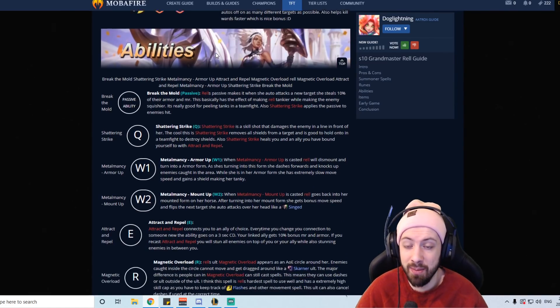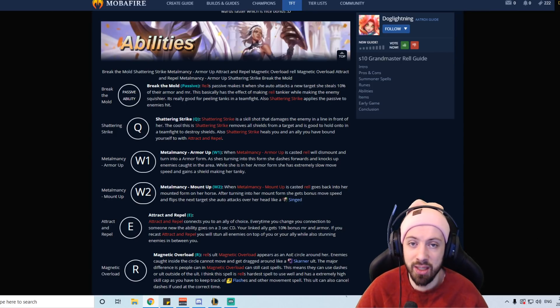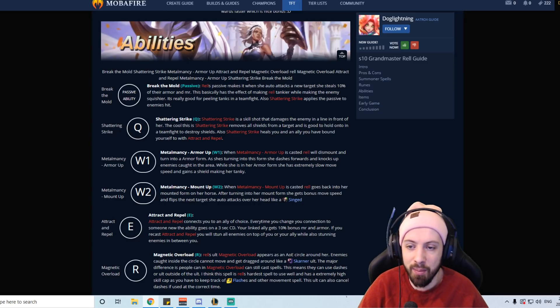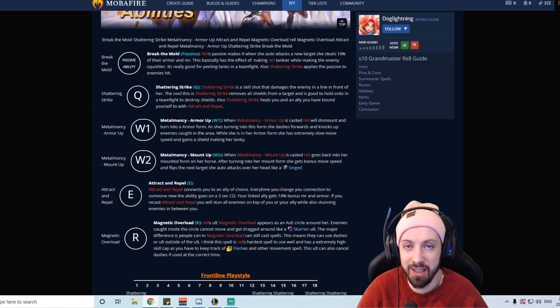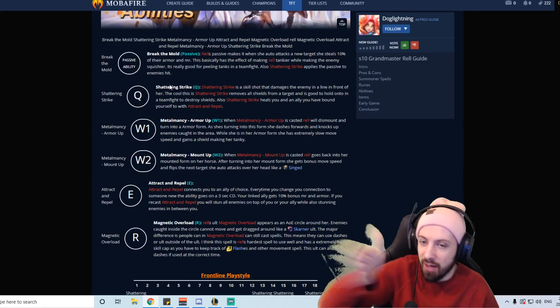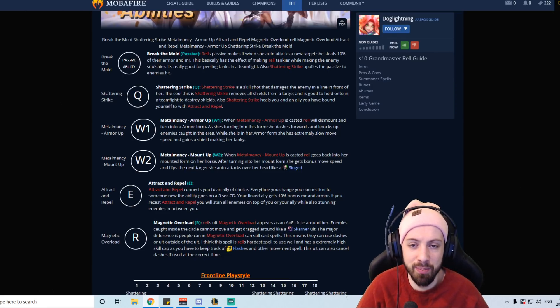For her passive, Break the Mold: when she auto-attacks a new target she steals 10% of their armor and magic resist, making herself tankier. You can apply this once per target, so keep auto-attacking different targets. Her Q will also apply the passive. Her Q shoots a lance in front of her — it doesn't do a ton of damage, so maxing it isn't the greatest, but it's really good because it destroys shields and heals you and a linked target.